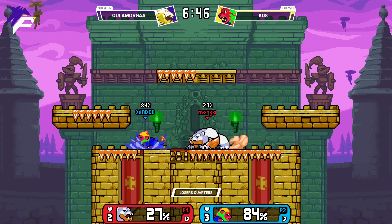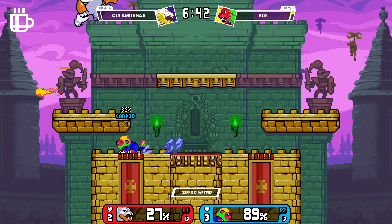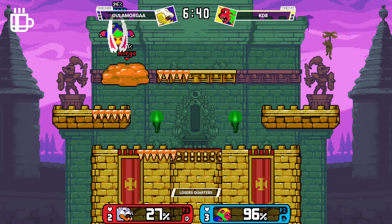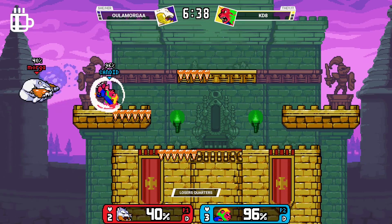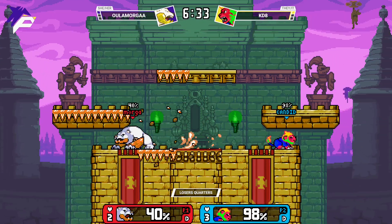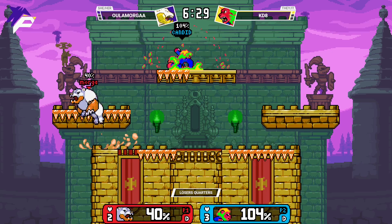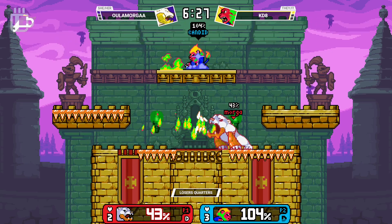Katie taking the first stock very convincingly. Now it's up to Morgan to put on that show — gotta fire back. Katie is just commanding the lead and willing to sit on these platforms and make Morgan come to them, because one of the strengths of Edelis is: if they get ahead, they can just shimmy on the ice until you make a mistake and further their lead. Morgan's not granted that luxury this time.